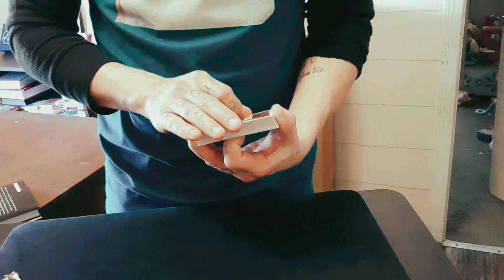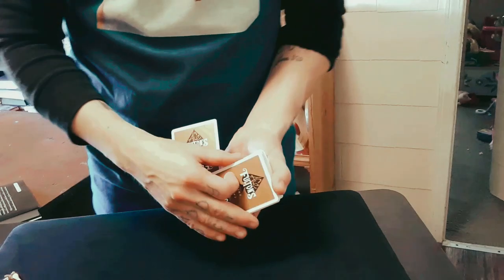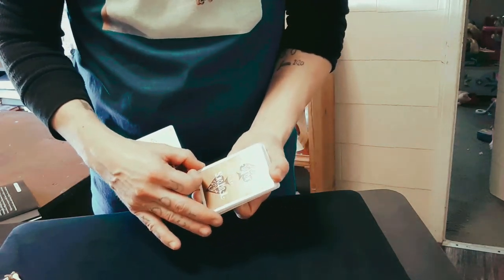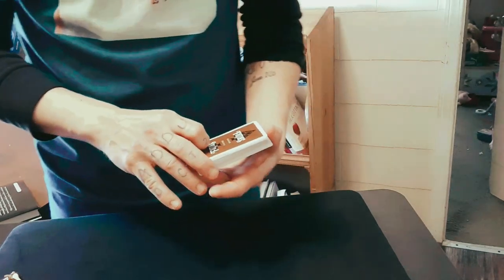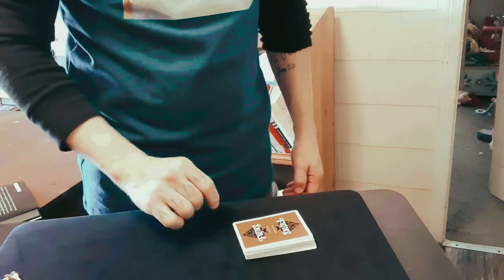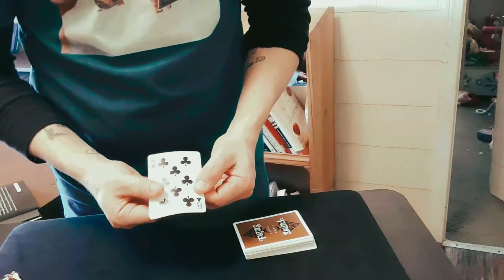From here, you are in the position to do the still in one foul sweep, and that's simply in the action of squaring the deck. You're taking the card into Tenkai along for the ride. From there, you can take the deck, table it, and you have this card palmed off into Tenkai.